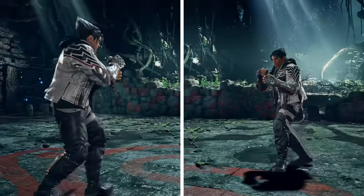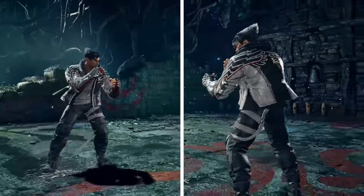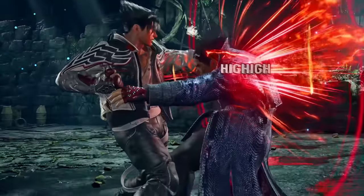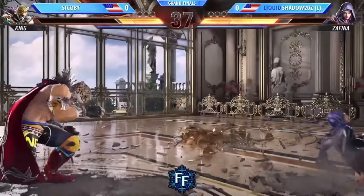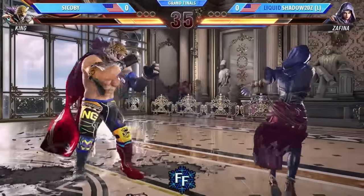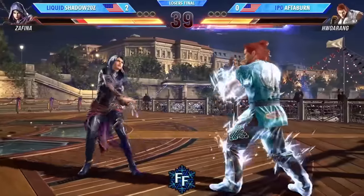Sidesteps are very similar except instead of outranging attacks, they can be used to avoid linear attacks. The same idea applies — if you sidestep around an attack, you can punish them for missing. Just think of movement like professional fighting: it's important to use your movement options to be really mobile and make it harder for the opponent to hit you.